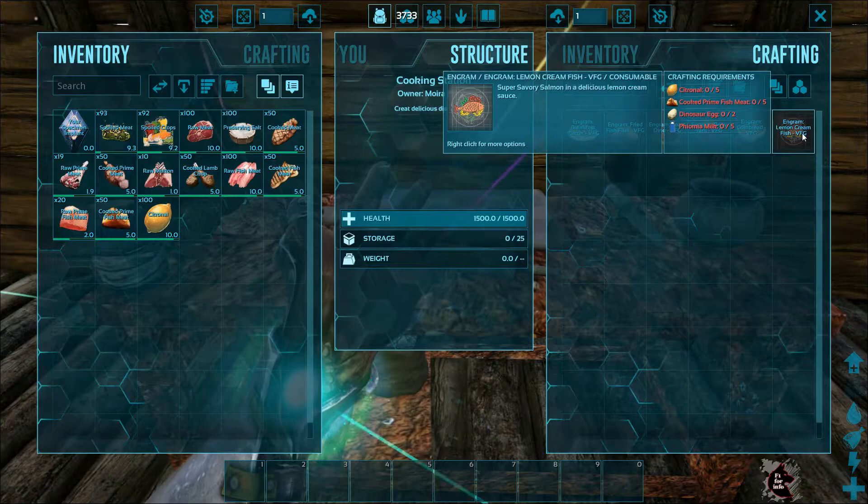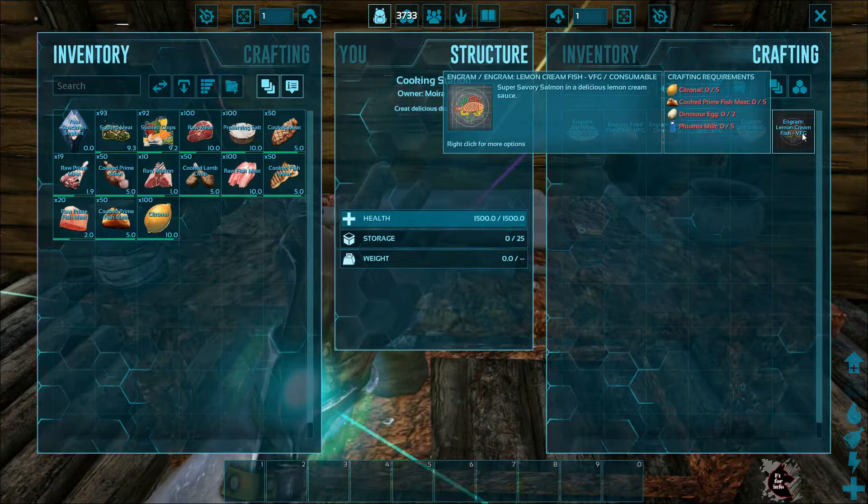Lemon Cream Fish restores 500 health over 30 seconds, and also reduces the damage you deal and take by 25%. There will be more food and crops to come over time.